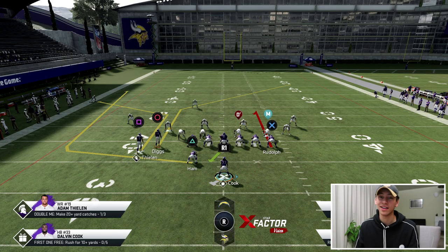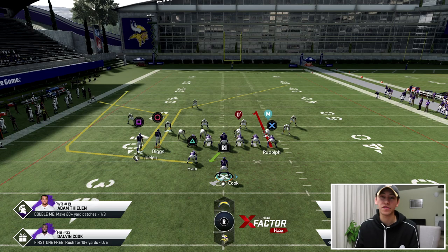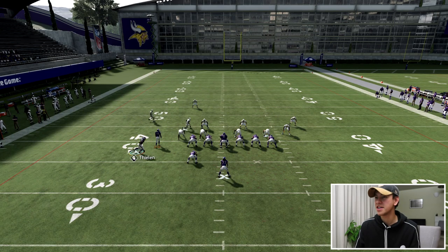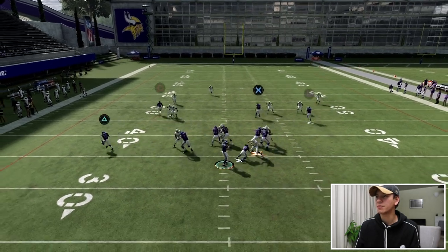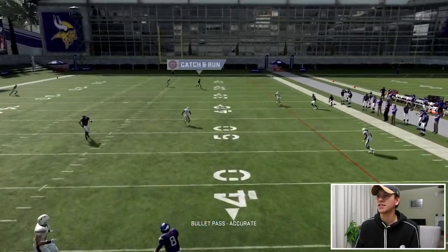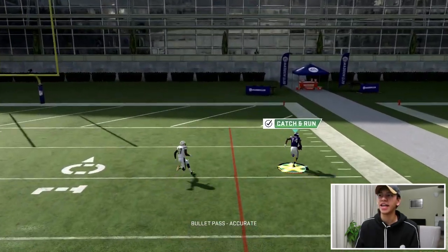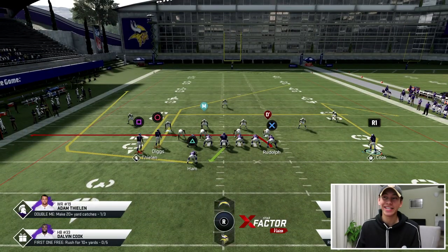Let's jump straight into our first setup — PA Boot Shot. That deep post is going to kill a lot of coverages, and cover three is one of them. Adam Thielen is on a corner route; we'll motion him over and he's going to attract the attention of the corner. We've got a few check-down routes — the curl and the wheel as well. On the snap, motion snap, we get a cut block on the outside, Stefan Diggs gets past the safety — an easy bomb down the sideline.